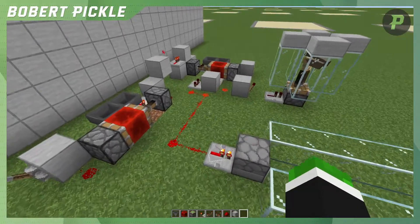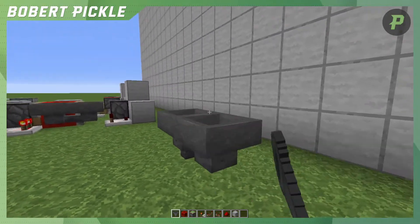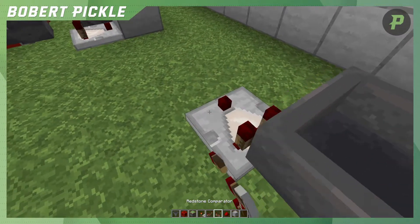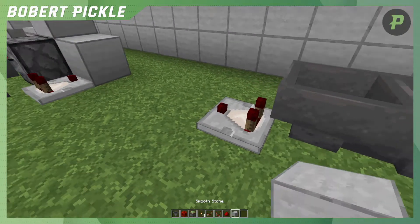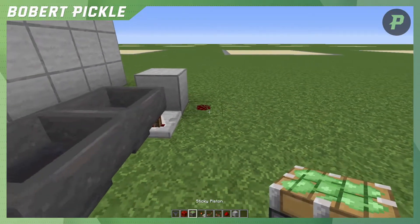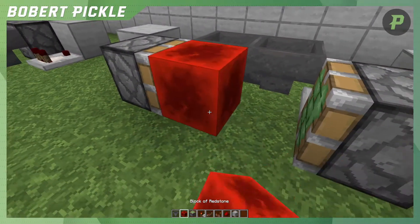So to build this, what you want to do is build one etho hopper clock facing this way, and this will be our long-pulsed etho hopper clock. We put the comparator down facing off the hoppers there, and we put two stones there, then we want our redstone here and here - this is what's going to power our piston - and here, and then you want a redstone block there.